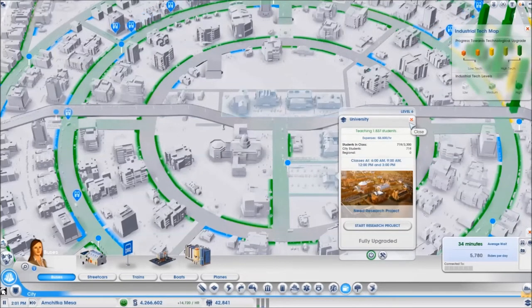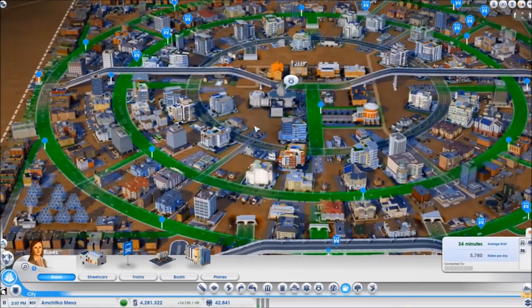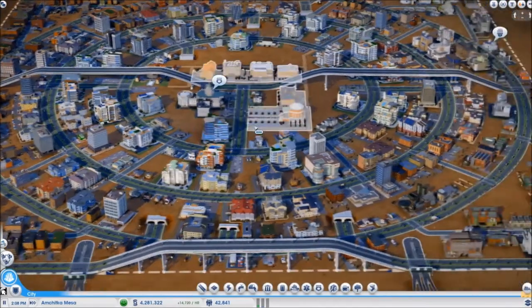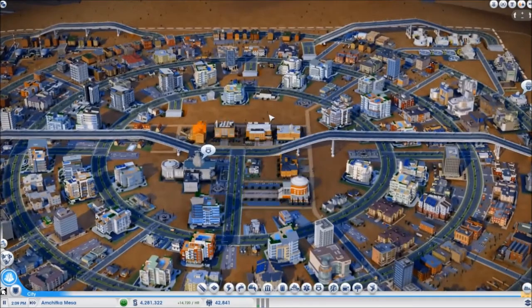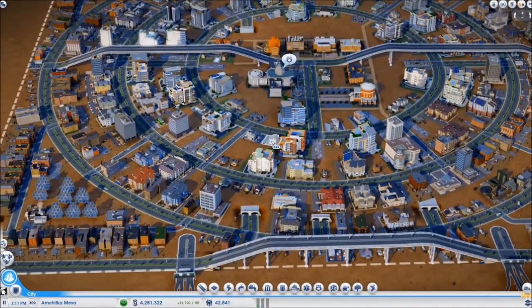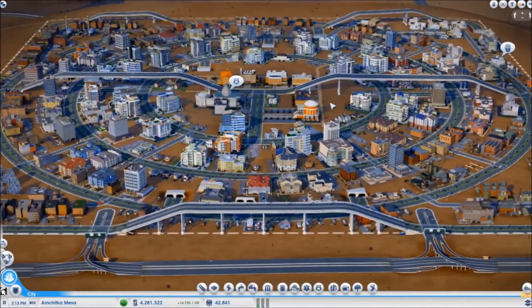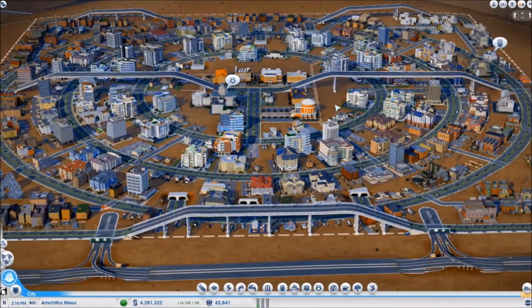If you have more students your research projects are going to advance faster and you're going to be able to level up the university more. Now that you have seen the two designs, I'm pretty sure you're going to choose the circular design. It is harder to pull off and I get a bit annoyed by circular cities, but if you like it more then put your vote in the comment section and tell me which city you would like me to build — the square one or the circle one.